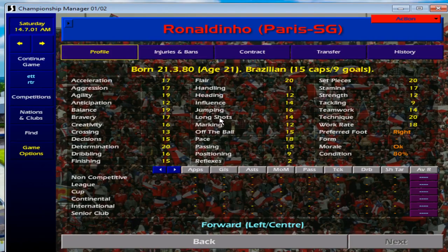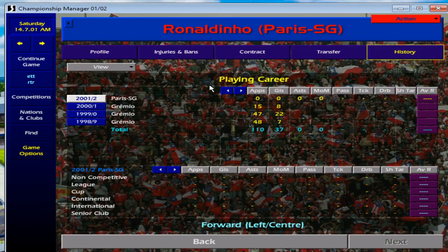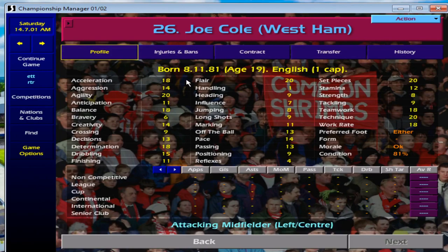Next is a young Ronaldinho — 21 years old, 15 caps and nine goals for Brazil. His stats speak for themselves. PSG are not going to let him go for cheap: he's already seven million. He is also a foreign player, so be careful not to overdo your squad with too many foreign players. He's just joined from Gremio, so it might be worth leaving him for a season to bed into European football before putting in a bid. His contract runs until 2006.